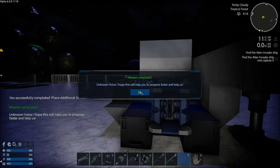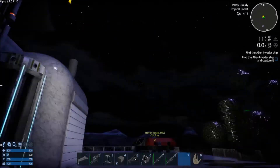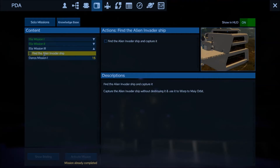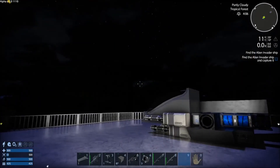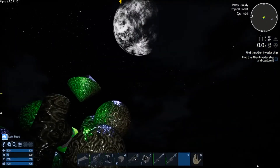I hope this will help you to progress faster and help us find and capture the alien invader ship. Oh God - capture the alien invader ship without destroying it and use it to warp to May orbit. I hope I haven't just enabled planet vessels. I'm not very comfortable in taking one of those on.